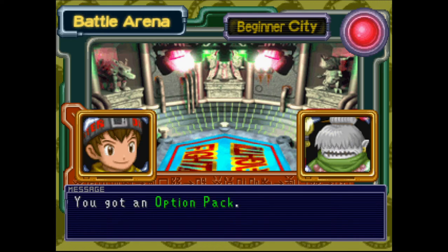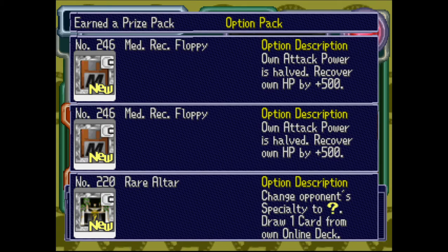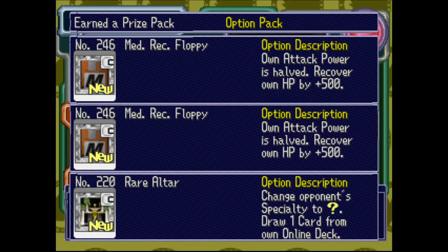That's gonna be my thing now — instead of smashing it, punching it, poking it, whatever — freeze it with all the power and ice in your soul, then freeze that bitch solid before you shatter it. We will become the Glacial Army or some shit, we'll figure it out. Anyway, that gives us our second option pack — we got two medium recovery floppies, attack powers halved but we gained 500 health, and a Rare Altar, which is great.